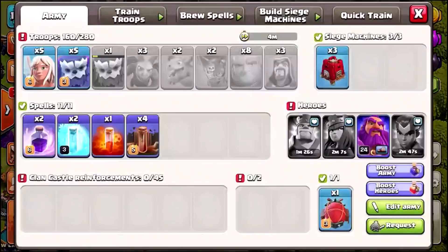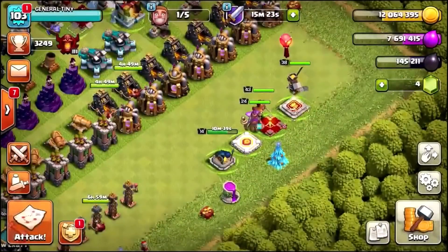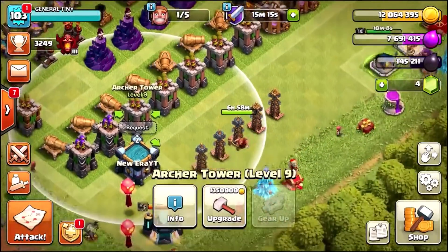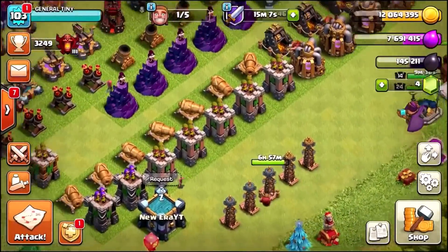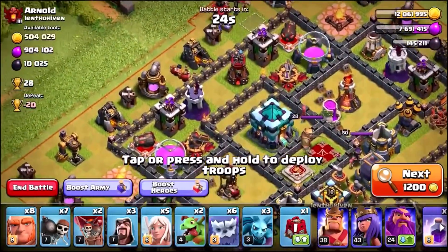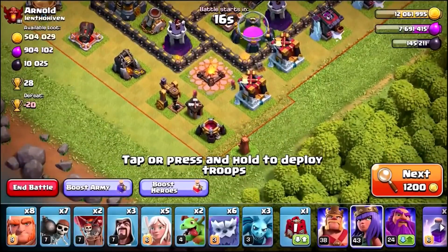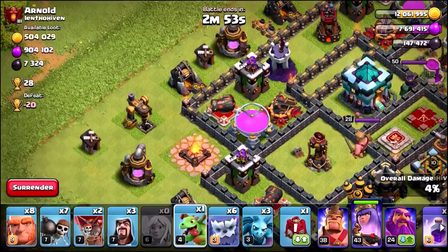Let's drop some gems and grab ourselves our heroes — we've almost got enough. We're not going to bring the grand warden. How much is the royal champion? 1.35 million — these upgrades are so cheap. We can literally upgrade so many defenses for 12 million gold. I'm going to try and max out the gold storages in the next half hour and then we're going to have 18 million gold to spend. Another 900,000 elixir and 10,000 dark elixir — let's get this going. The queen is coming in down the bottom; let's pick up those dark elixir drills.